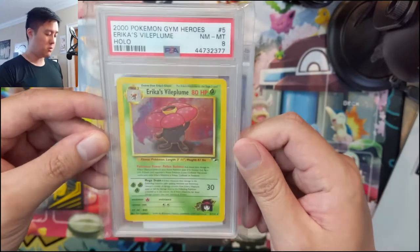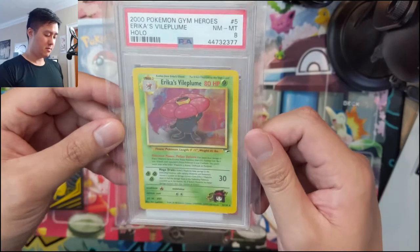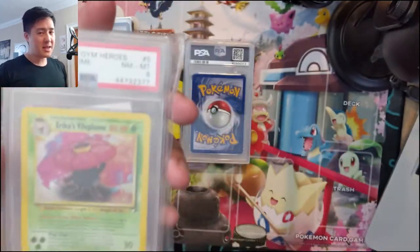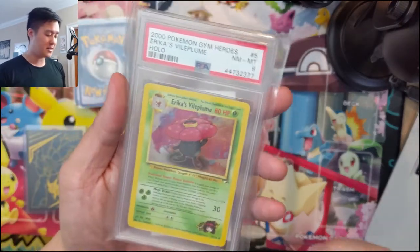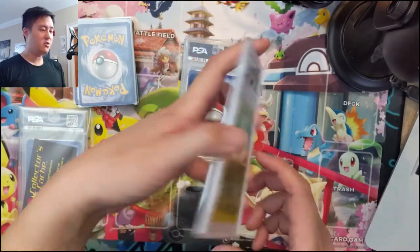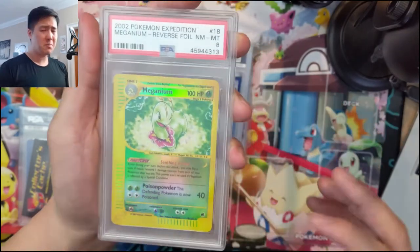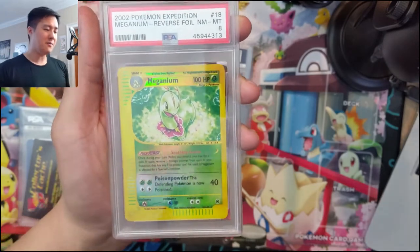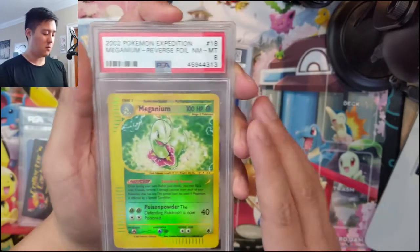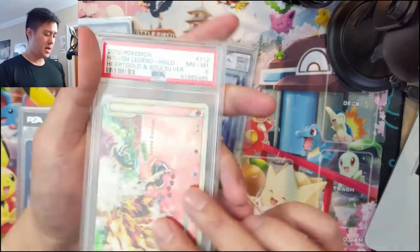Next we have a PSA card from Collector's Cache — it's Erika's Vileplume from Gym Heroes, unlimited, PSA 8. Pretty good deal. If you're thinking about getting into more vintage or original Wizards-era stuff, step down a couple grades and you'll be very surprised at the entry price. We also have an Expedition reverse holo in PSA 8 — still want to finish the E-Series, probably starting with getting one of every card.